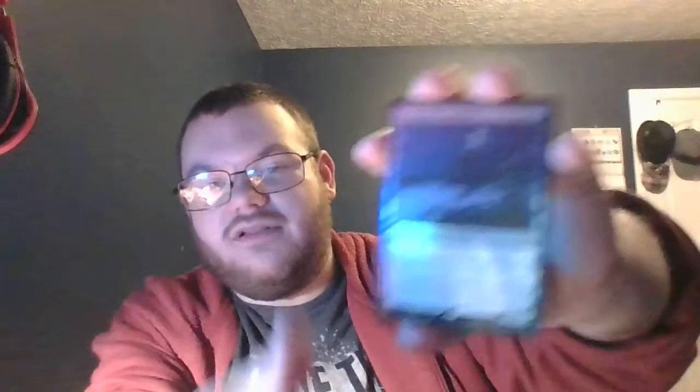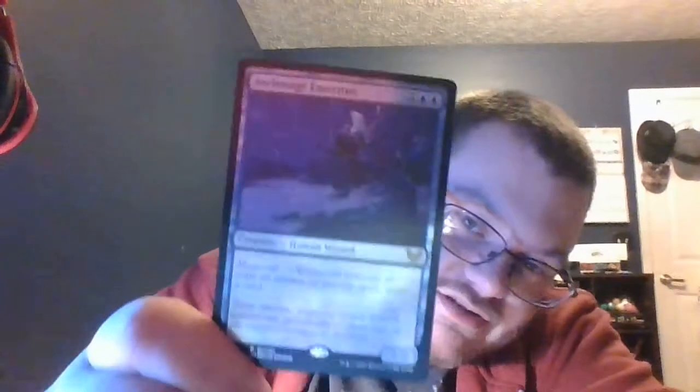Let's open the other pack. Boom. All these are just foils of the other land cards. I'm going to show you this special card — it looks really dope. See that? Sweet. Archmage Emeritus. Magecraft: whenever you cast or copy an instant or sorcery spell, draw a card. Cool.